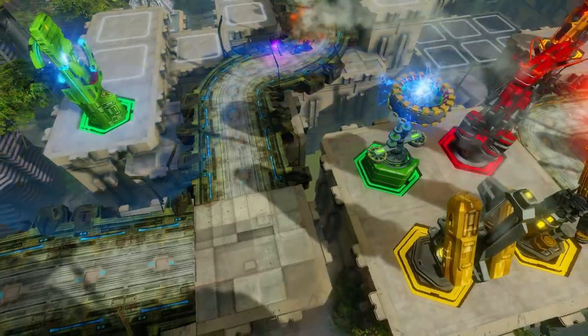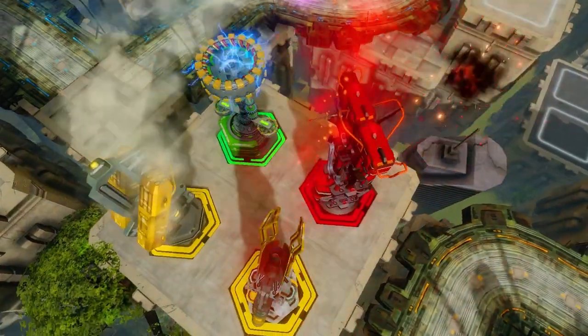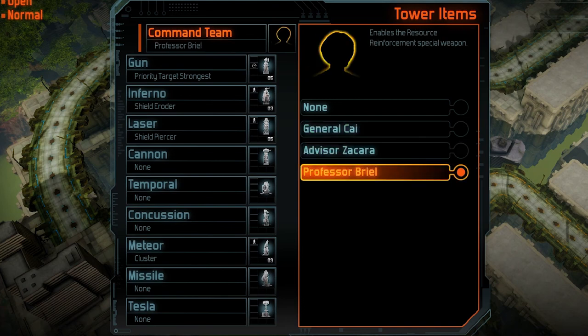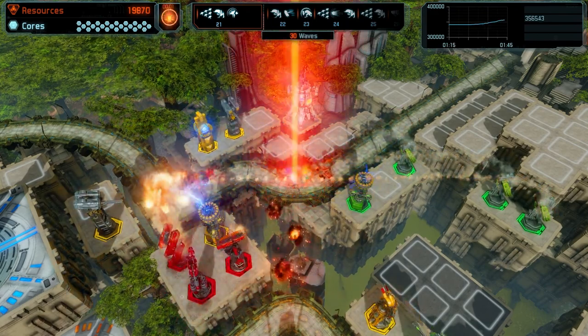Tower building is available, but you can also bring along another AI who will coordinate the firing of Endurance's special weapon overhead. A General Kai, for example, can be chosen to configure the orbital laser and rain fire down upon the enemy. He's a bloody genius at destroying aliens from above.